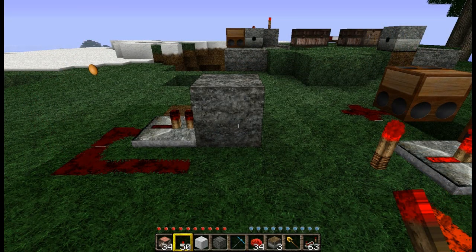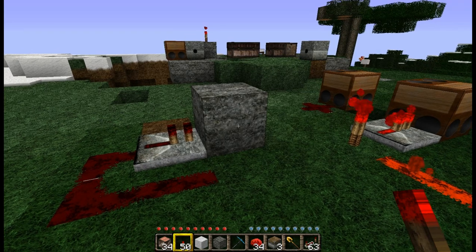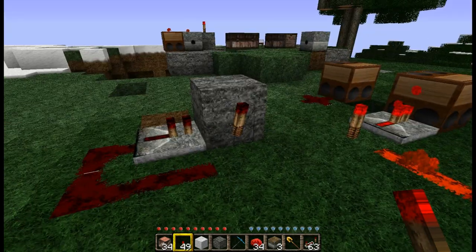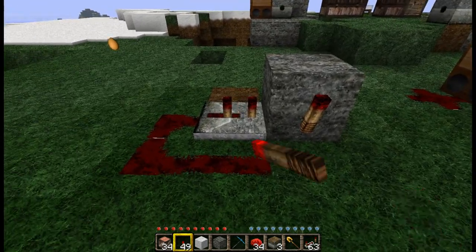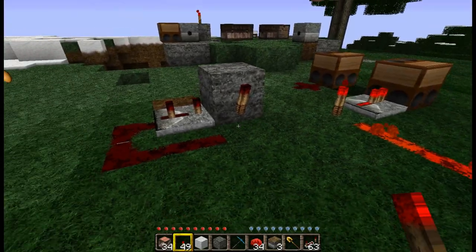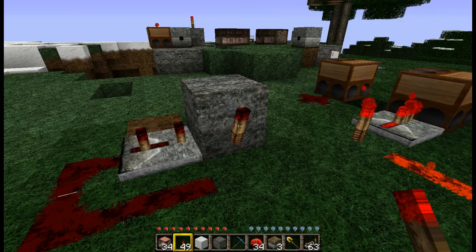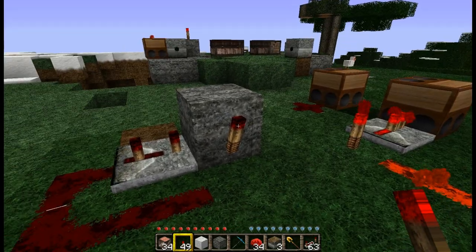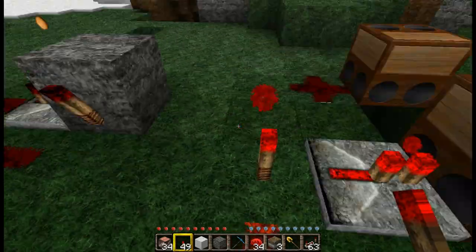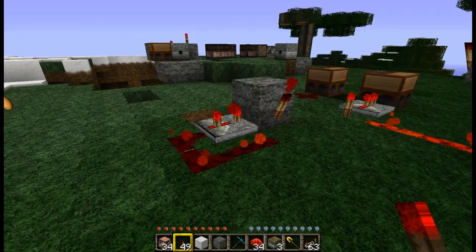A redstone torch will make a sound and be switched off if it's toggled too often in a short time interval. Now it's off for a few seconds and then it goes on. If I set this repeater to 3 it doesn't happen. But if it's set to 1 or 2 the torch is switched too fast and it doesn't work correctly. Let's wait till the redstone torch gets updated — but this time it works.